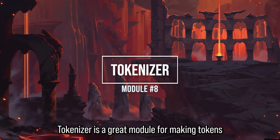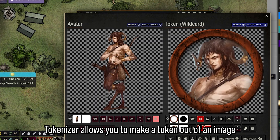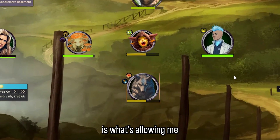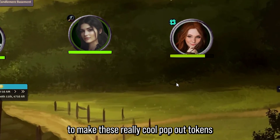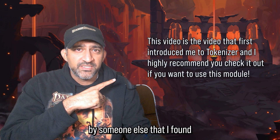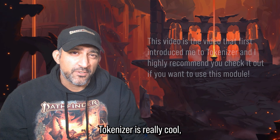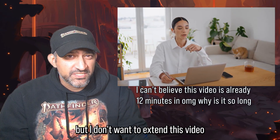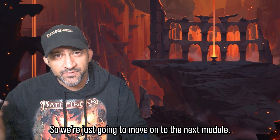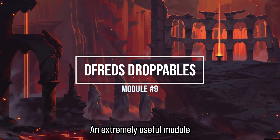Tokenizer is a great module for making tokens out of your artwork directly in Foundry. It's what allows me to make those really cool pop-up tokens. There's a video by someone else I found that shows you how to use Tokenizer — I'll link it here. I don't want to extend this video too long, so we'll move on to the next module.